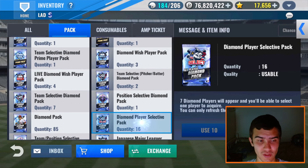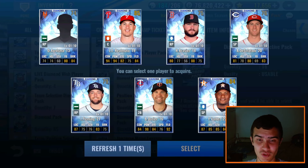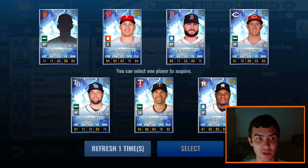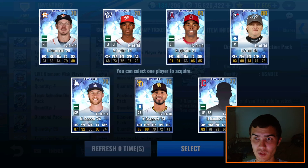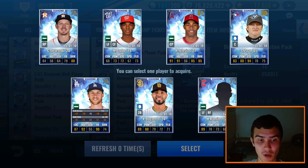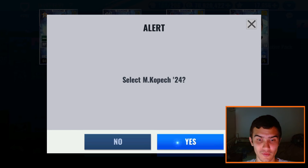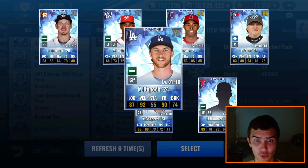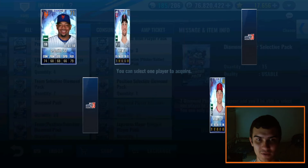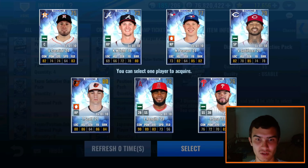I really don't want to get a starting pitcher Sig, unless it's best year Kershaw because my rotation's full — and unless it's better than Bob Feller. First set of Diamond Player Selectives — no Dodgers out of the first draw. Second draw, there's a Greg catcher's card on the Blue Jays I'd love for that team. We do get a Michael Kopech from this past year — I already have this card, but we'll take him anyway. Diamond Player Selective packs are pretty common nowadays from League Mode and Stage Challenge.